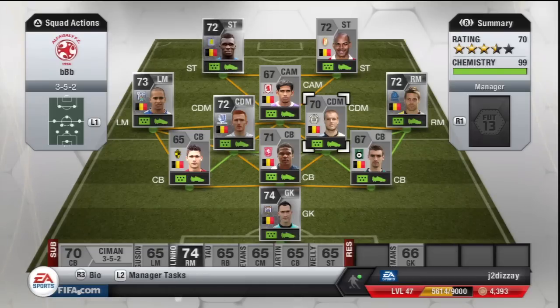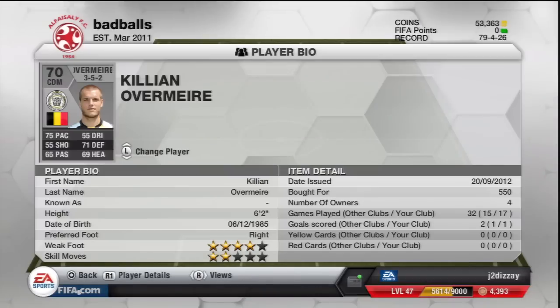We've got a flaming redhead there. Moving into the centre-defensive mids — first man, Killian Overmeer. Come Overmeer! He's six foot two, 75 pace, four-star weak foot. That's just what I want in our CDM. He looks like a shit Wesley Schneider, but don't hold that against him. He's a nice guy. Like his badge.